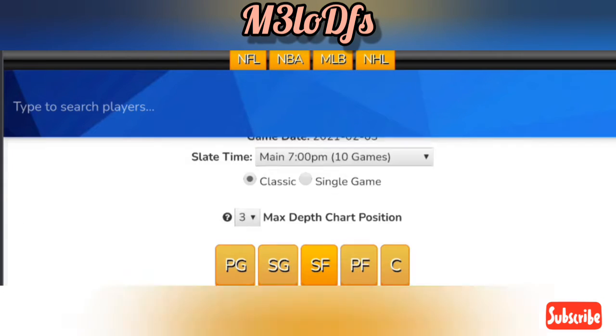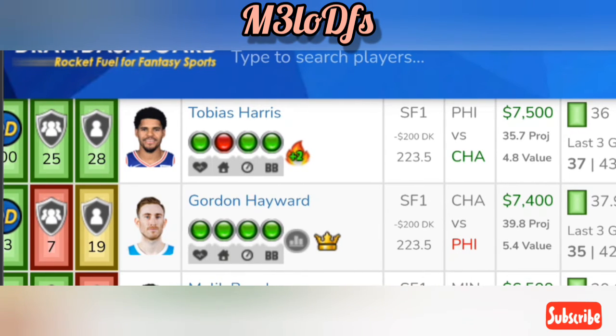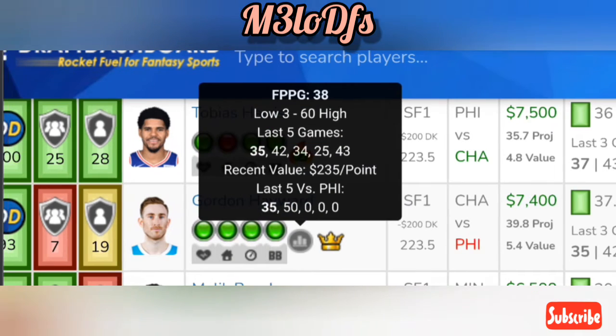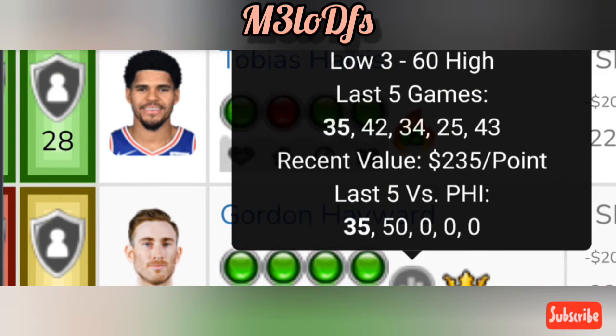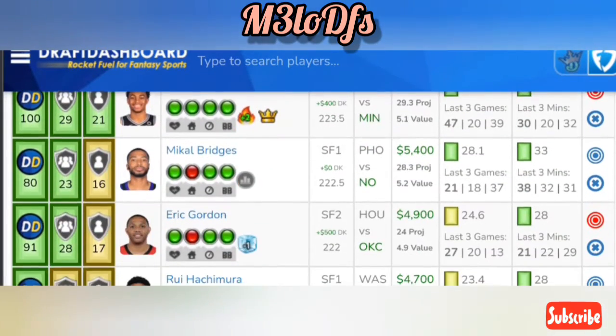Next play: small forward — Gordon Hayward. He's been really consistent lately, $7,400 on FanDuel and $7,200 on DraftKings. Against Philly he has a 39.8 projection, averaging 37.9 fantasy points per game. He put up 35 and 50 in the last two games against Philly, and has been doing damage overall with 35, 42, 34, 25, and 43 in the last five games. PJ Washington is also out alongside Rosier, which gives these guys a definite bump in usage.